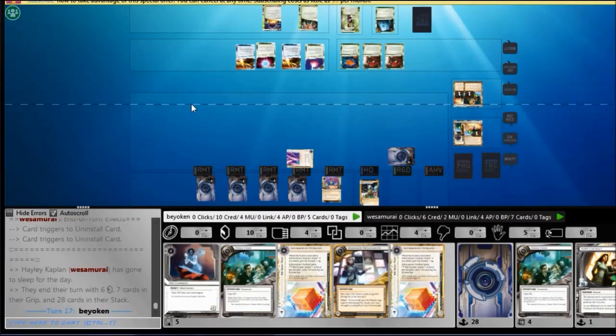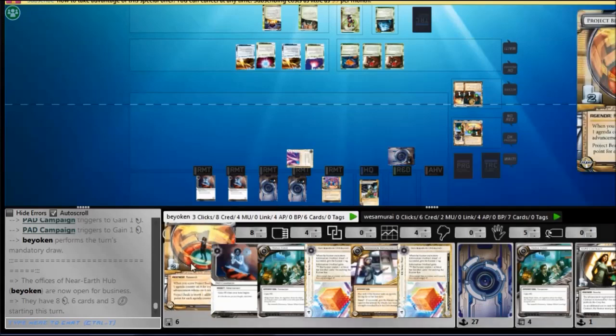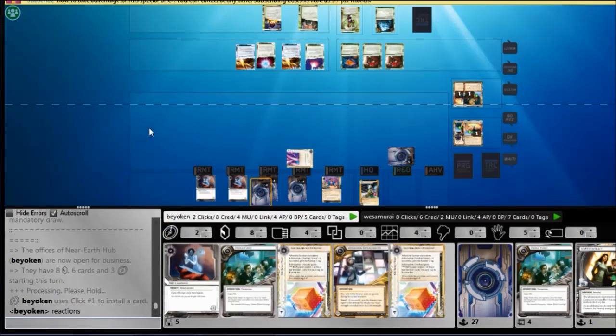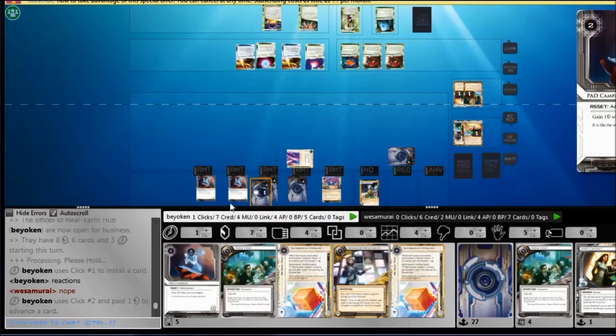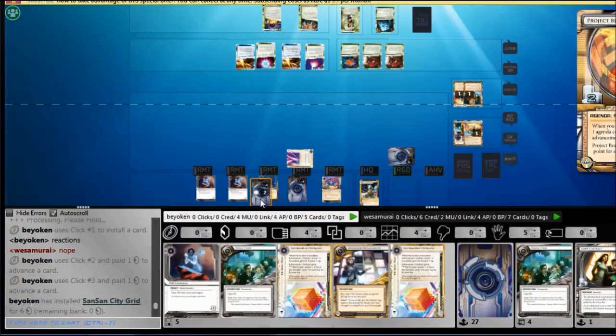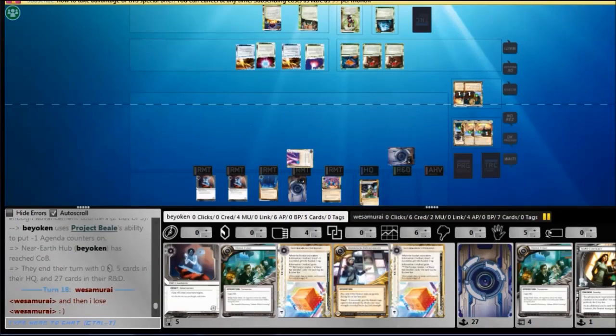He finally gets his breakers going — the flying Chameleons are out in force and can easily rack up face on my ice. I topdeck the Beale and I'm going to score it. He apparently doesn't run Clot because he doesn't bring one out, so I score the Beale, putting me at 6 points — match point with an Astro token and SanSan.